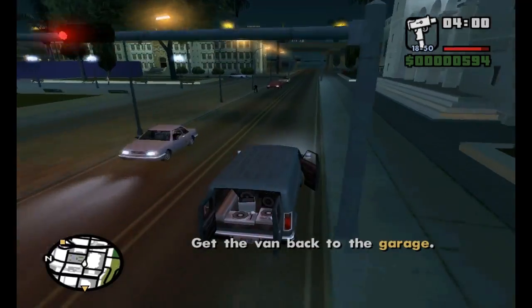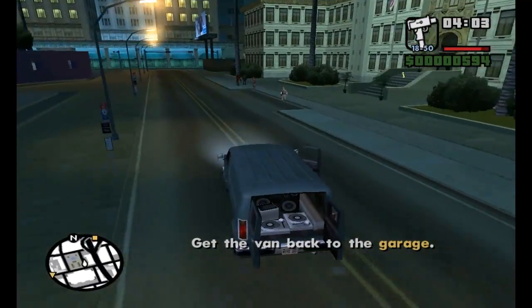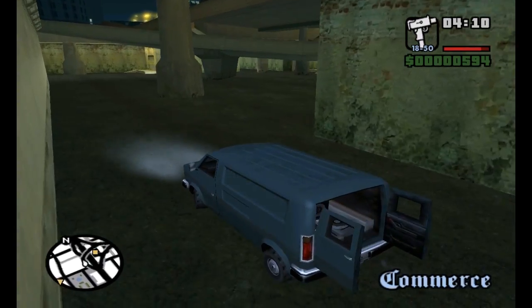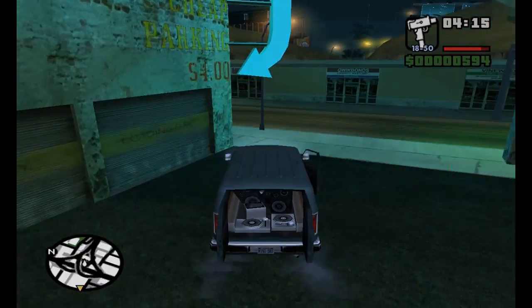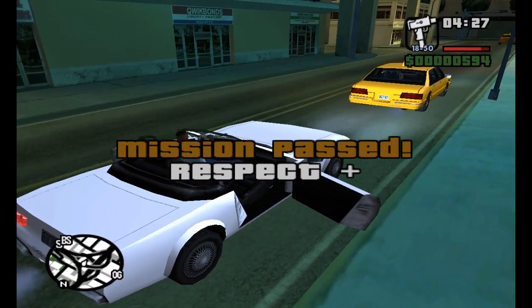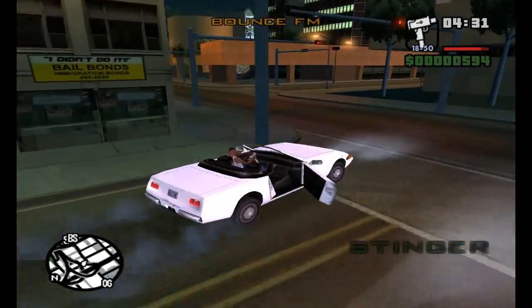So that was the cut dialogue, and as you can see, the end mission marker didn't appear until after the dialogue was said, so that was also changed, which is pretty interesting. And yeah, that would have been the end of the video, but surprisingly the next mission is actually Running Dog, and it also has cut content. And as you can see there's also the Stinger, which was in GTA Vice City, which is pretty cool.